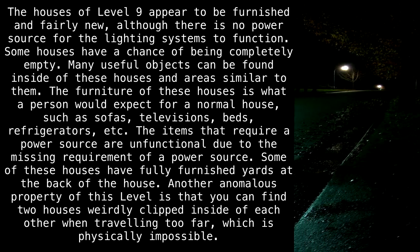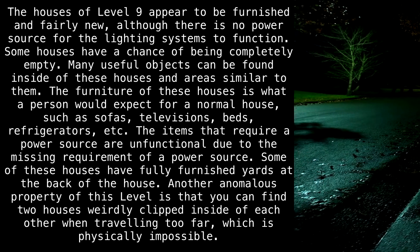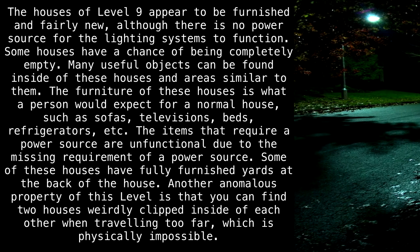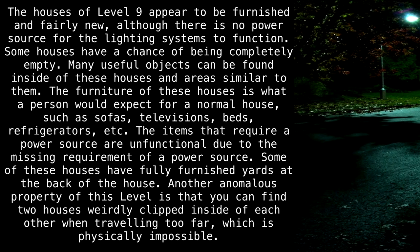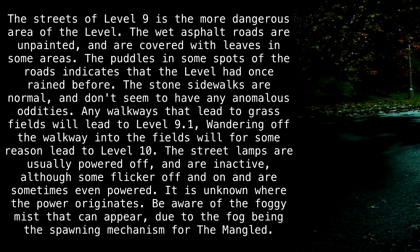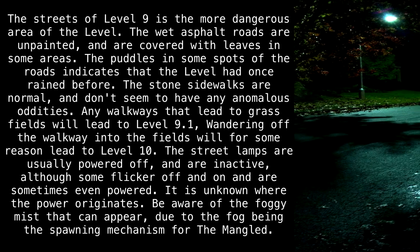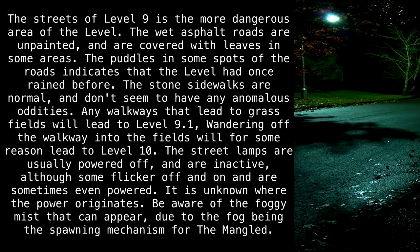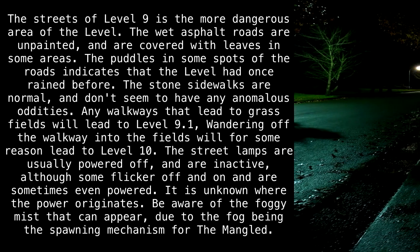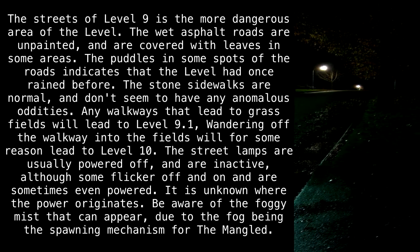Some of these houses have fully furnished yards at the back of the house. Another anomalous property of this level is that you can find two houses weirdly clipped inside of each other when traveling too far, which is physically impossible. The streets of Level 9 are the more dangerous area of the level. The wet asphalt roads are unpainted and are covered with leaves in some areas. The puddles in some spots of the roads indicate that the level had once rained before. The stone sidewalks are normal and don't seem to have any anomalous oddities.